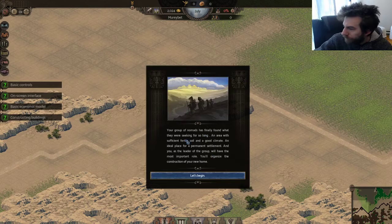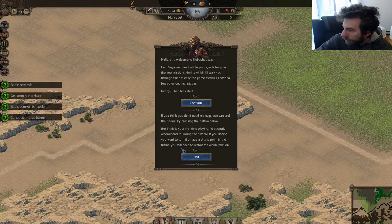So your group of nomads has finally found a seeking — an area with sufficiently fertile soil and a good climate. I don't want a guide, I think I'll be fine on my own. Let's look at the map a bit.